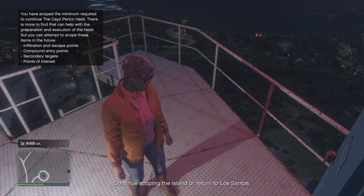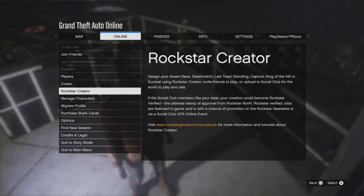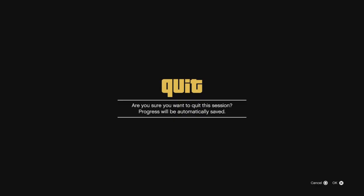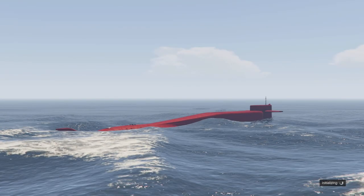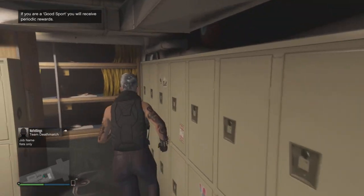Once Pavel finishes talking, go to your options menu and find a new session. I recommend — if you're on new gen — going to your interaction menu and finding an invite only session. If you're on old gen, you may have to just find a new session. Load into the lobby and check that you still have your CEO or VIP status. If you don't, go find a new session and try again.